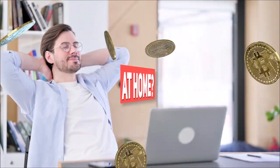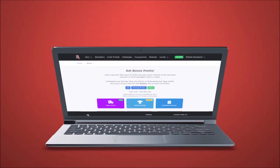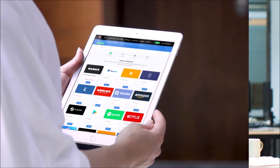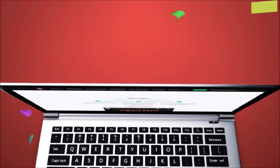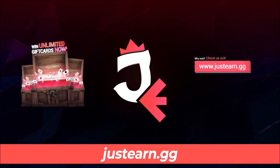Hey, want to earn cash from the comfort of your home? With JustEarn, get paid for simple tasks like playing games, taking quizzes, and completing surveys. After finishing an offer, withdraw your favorite gift card, crypto, or Robux and get paid instantly. We have the most competitive rates and compiled simple, easy offer guides for you so anyone can earn. We also pay you to AFK on Discord. What are you waiting for? Join JustEarn.gg today.